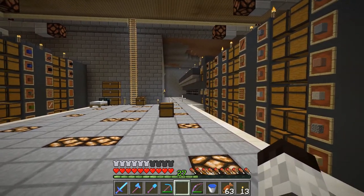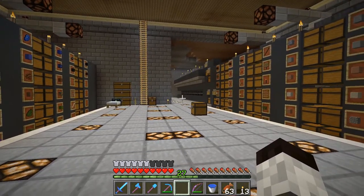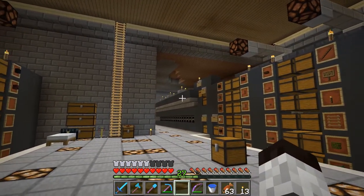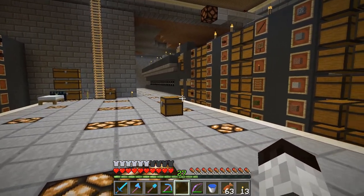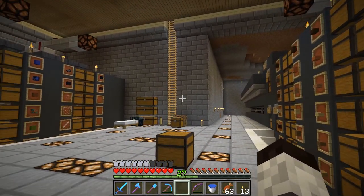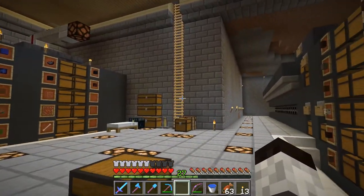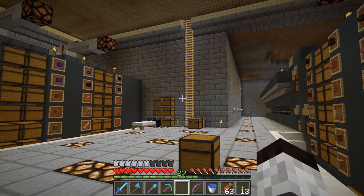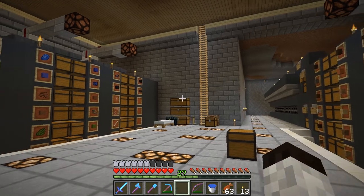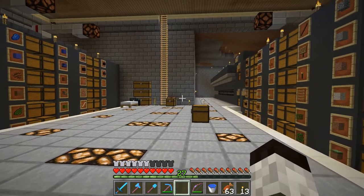Hello everybody, welcome back. This is Tinker 77. We are back on Tinker World today and we've got something planned. If you recall, last time we created this furnace system over here which works really well. I'm happy to have that because it's really needed, but I have this really odd looking room now. So the plan for today is we're going to take all this stuff out on this side here and put in some bulk storage, in preparation for some bulk farms we're going to make. We have slime farms and wheat, carrot, and potato farms and that sort of thing.